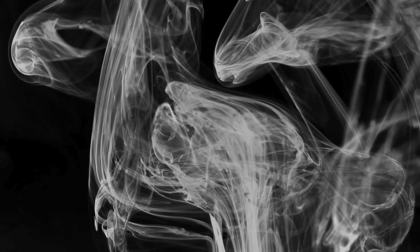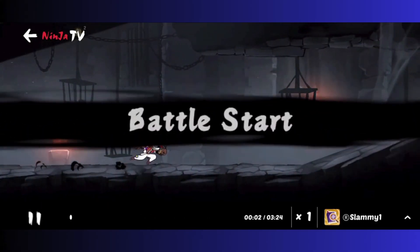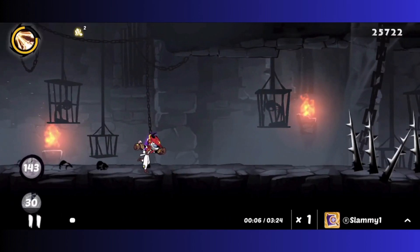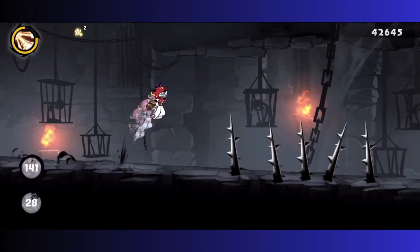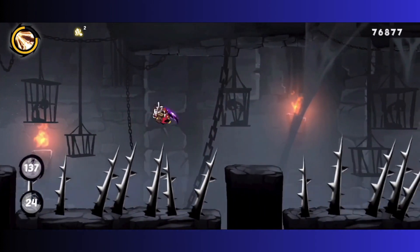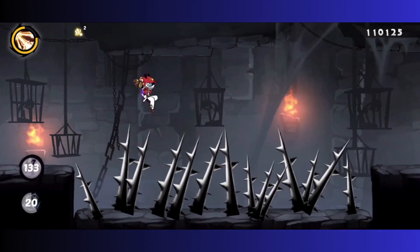Here we're covering Elite Chapter 6, Stage 6 — the fight against the Warden. Getting started, you're going to be dodging some spikes as obstacles. Jump and take your time; don't worry about dashing. Slow and steady wins the race. Make sure you dive between the spikes on the platforms so you don't take damage by landing on top.